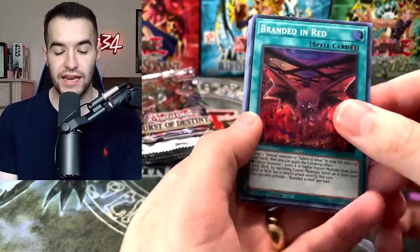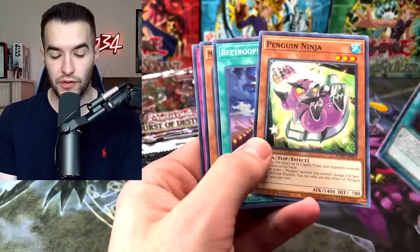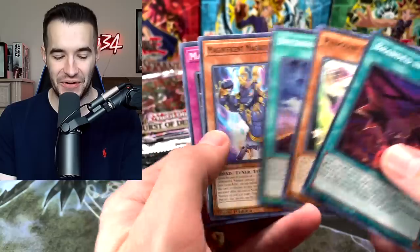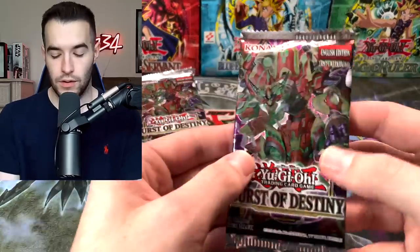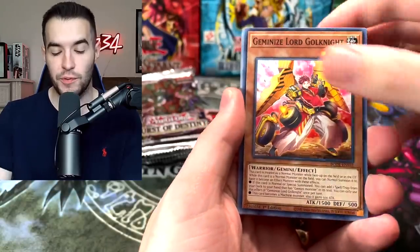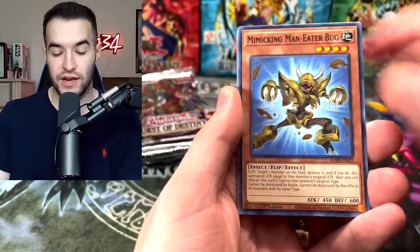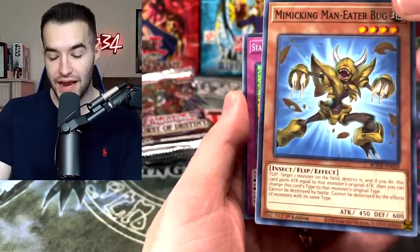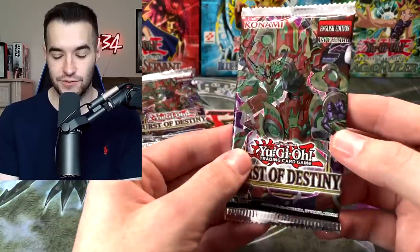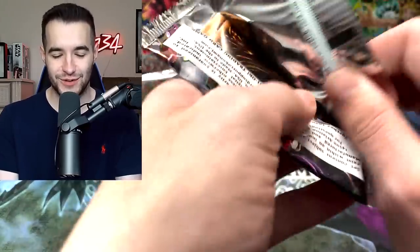Branded in Red — very nice. We got a Super Rare, we got the Penguin Ninja. Talk about an epic card, the Penguin Ninja! Can we pull the Destroy Phoenix Enforcer? Can we pull a Starlight? It would be crazy, it would hurt a little bit. Mimicking Man Eater Bug — we got a retrained Man Eater Bug in this. That is hilarious — he has made it 20 years; he has been in sets for 20 years.